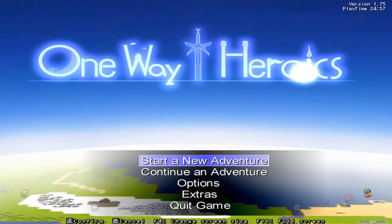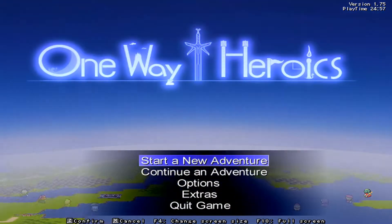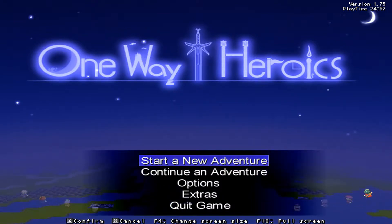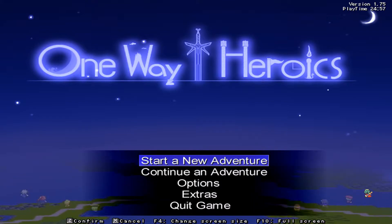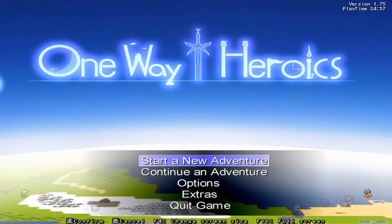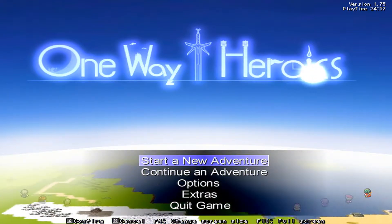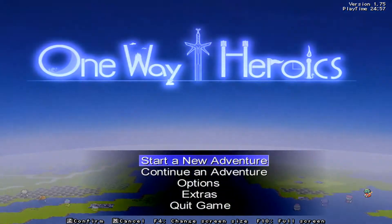Greetings everyone, Zenrath here, welcome back to more OneWingHour Relics. Like I said last time, it's about time we cheat a little bit. I've essentially beaten this game in its entirety, more or less, fairly legitimately. There really isn't all that much more to do, so instead of wasting time and putzing around trying to find stuff randomly, it's time to use the internet and find worlds where things will be easier. We've already done everything the legit way, so might as well start short-cutting it.